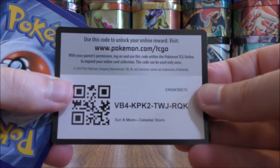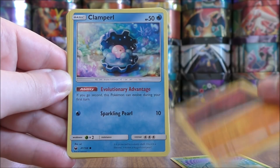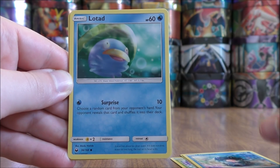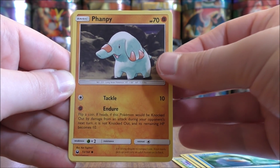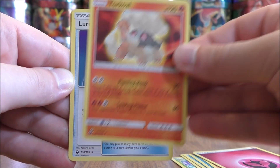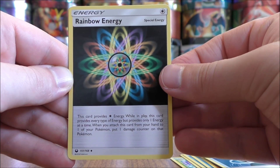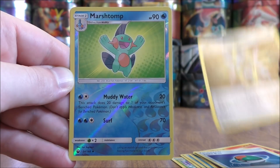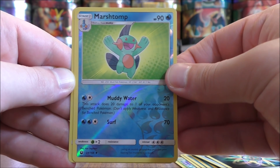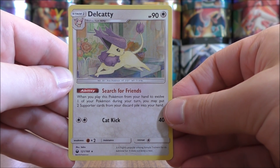Next pack — here we go, a white colored code card. This pack starts with Surskit, Onix, Clamperl, Lotad, Finneon, Fairy Type Energy, Torkoal, Lure Ball, Rainbow Energy — I'd love to pull that as a Secret Rare — a Reverse Hollow of a Garchomp which is an uncommon, and the rare is a Delcatty Rare Hollow. A very reflective hollow foil pattern on the card.